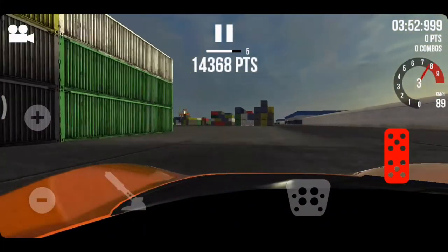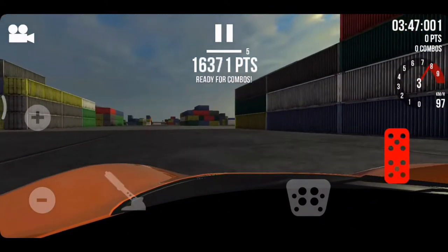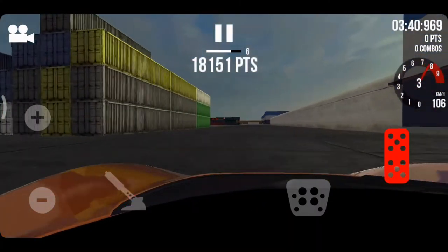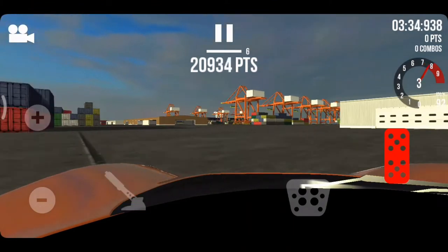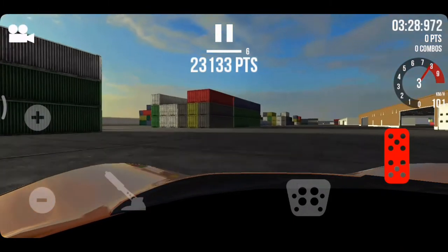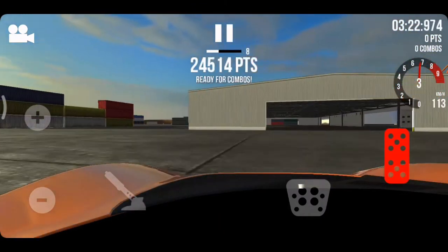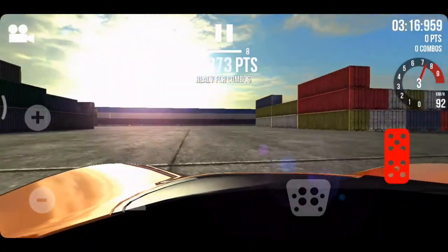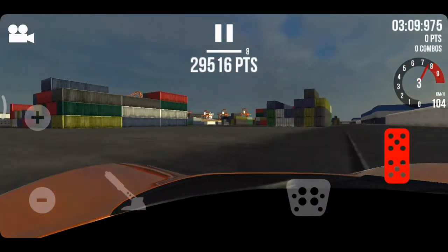9,500 points already with one minute of drifting. Frostbite I think got 50,000 points before the one-minute mark. Fifth combo now, sixth combo — 18,000 points. Going for the seventh combo — that's 22,000 points. He's going for the combo — yes! That was very close, he could have lost all of those points. 28,000 points now with eight combos.